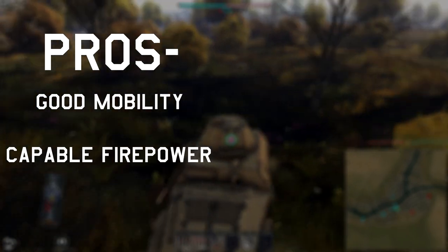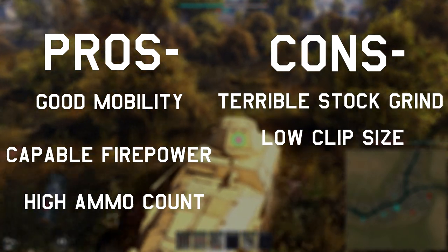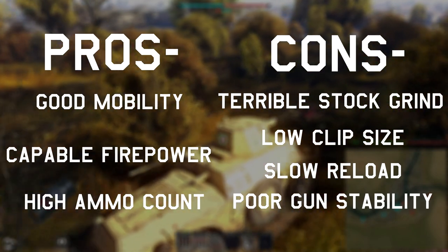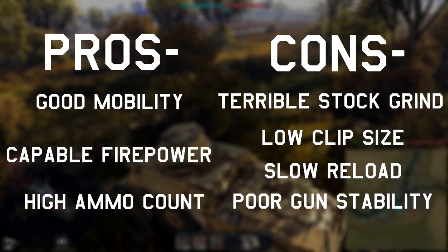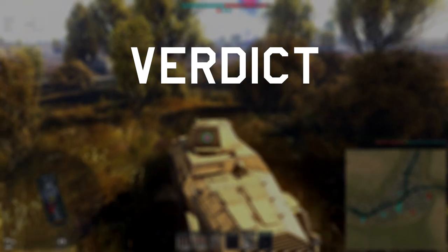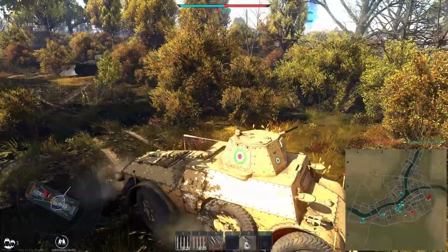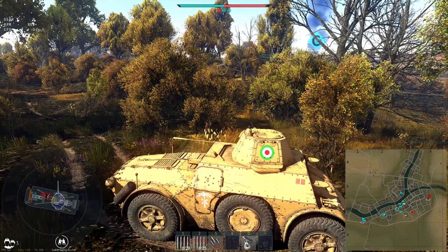The pros of the AB-41: good mobility, capable firepower, and high ammo count. For the cons: terrible stock grind, low clip size, slow reload, and unstable firing platform. The cons aren't intrinsic though — they're more situational, meaning that through playing it smart you can easily negate most of these negatives, apart from hard numbers like the long reload. Verdict: get it. This vehicle fills a niche that's particularly useful at the lower tiers, as there's a lack of really fast vehicles, allowing you to get to spots quicker and be capable while you do it. As long as you keep the downsides at the front of your mind, you'll have a pretty good time with this one.